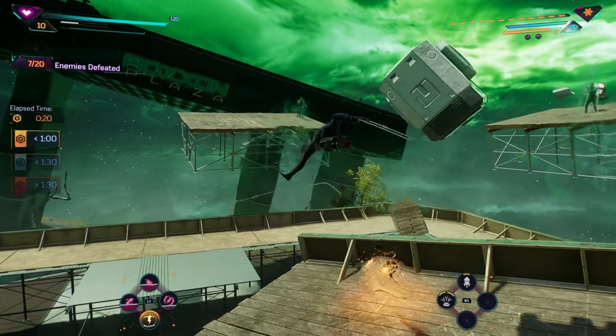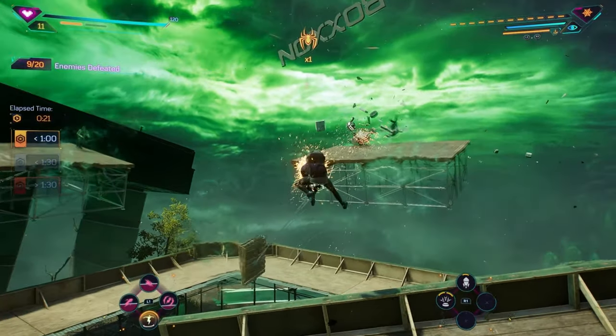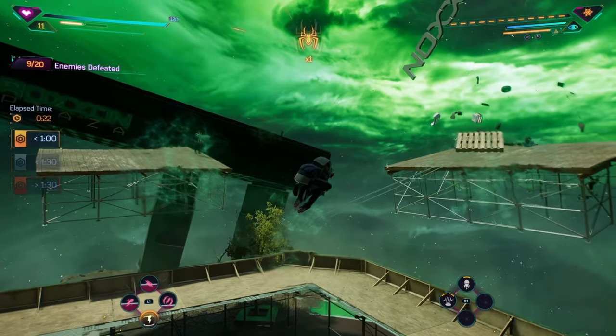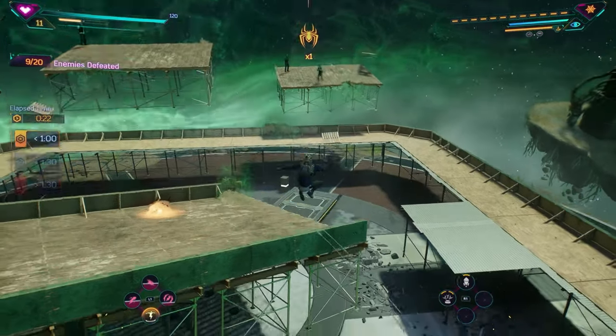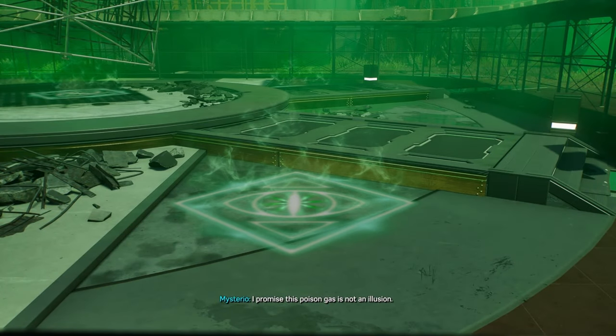As soon as you spawn in, the first thing you want to do — and you saw me do it — is take out the three enemies that spawn on the middle platform. You can take those guys out pretty quickly, and once you do, there are multiple ways to proceed, but what I found easiest was to start throwing things.